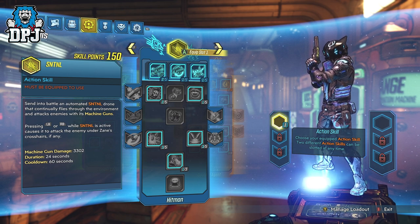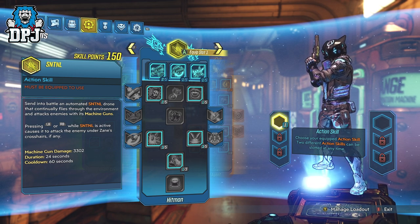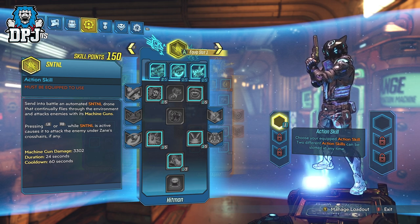A few weeks back I uploaded a glitch which allowed you to get unlimited skill tree points. As you can see, I have 150 points to spend on my alt Zane — my main I don't really glitch on. But what these class mods do is basically take away the reason to use such glitches. These class mods are perfect for that.